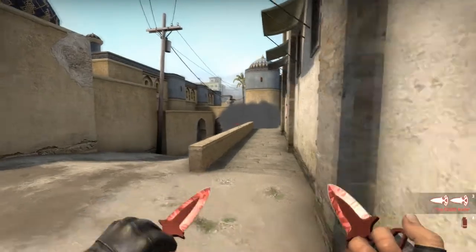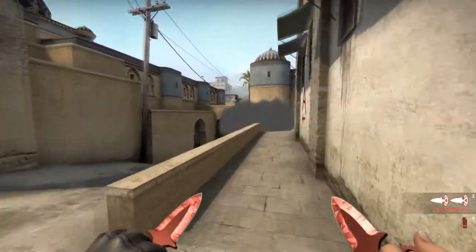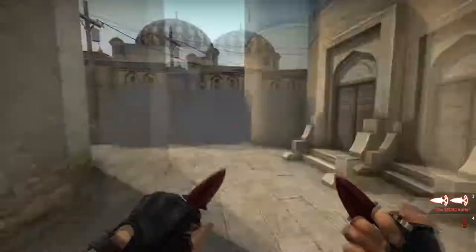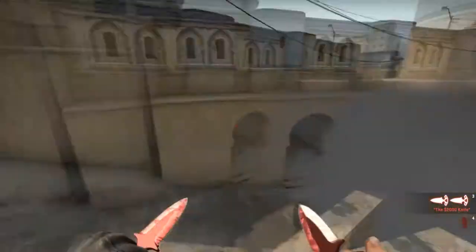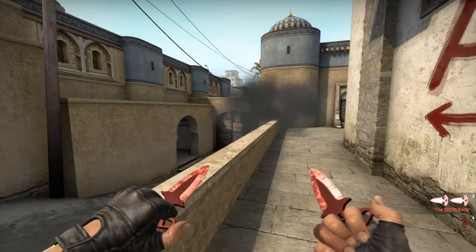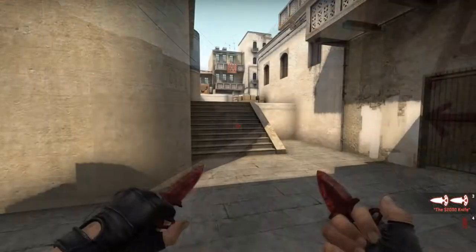As you can see, you have full control over mid right away. Always be careful with aggressive short players, but it's a very easy smoke to throw and a very important one.